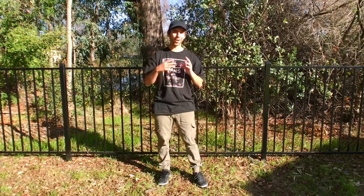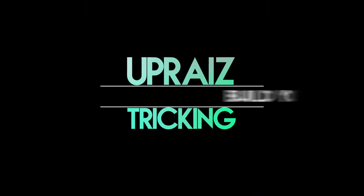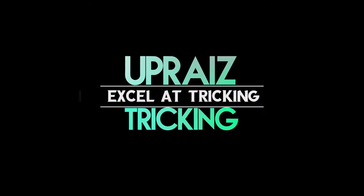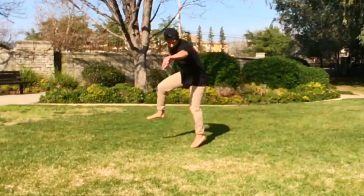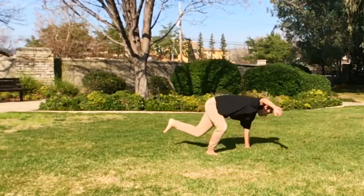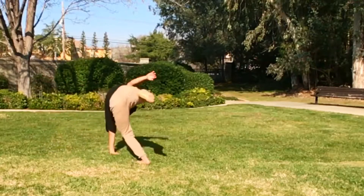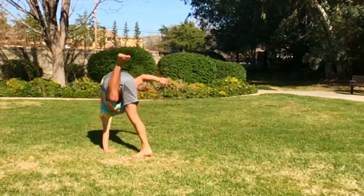Today I'm going to show you some combos that you can do using the grounded flips that we've already learned. I'm Anthony Medina and welcome to Uprise, the channel. It's all about helping you build a solid foundation for your tricking so that you can excel at the sport. Today we'll be getting into the eighth set of combos for level 1.7, as well as using a carry-through transition.